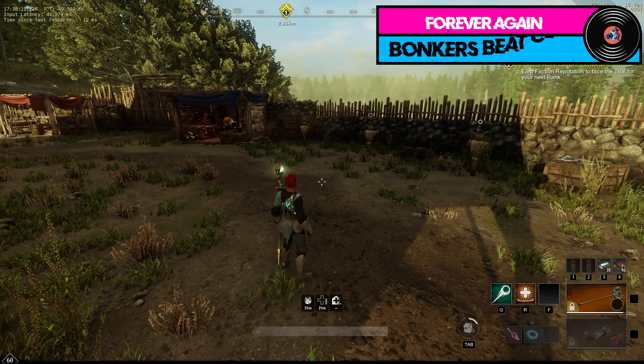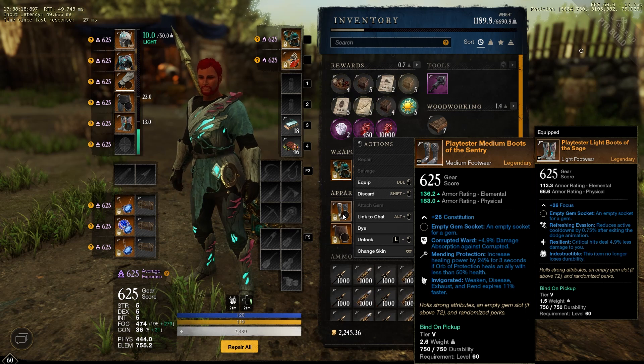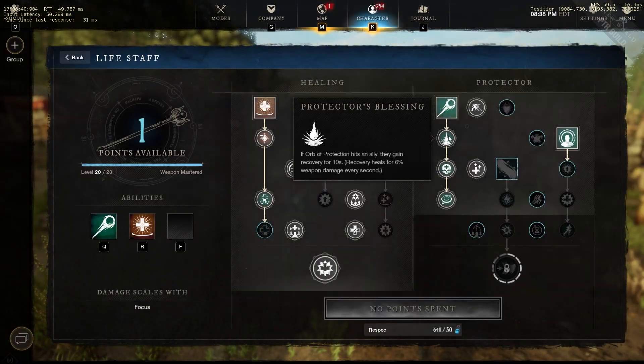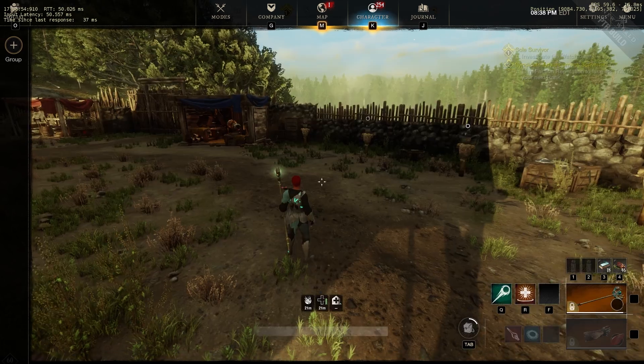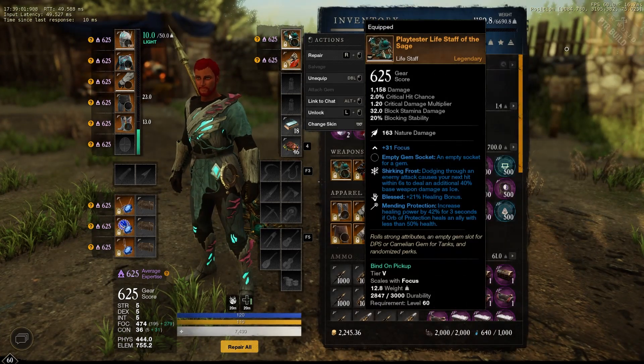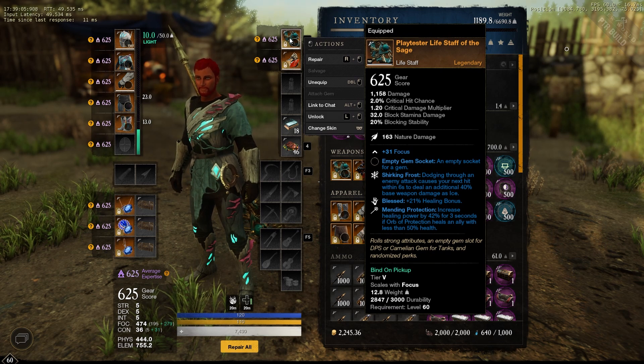Just so everybody's aware of what Mending Protection actually is: it increases your healing power by 24% for three seconds if Orb Protection heals an ally with less than 50% health. This target dummy is my ally — he's always got less than 50% health. Every tick of Orb Protection gives them recovery, and that recovery is also included in the Mending Protection heals. Every time that recovery ticks it refreshes the Mending Protection until they reach 50%. When it's on the life staff it goes from 24% to 42% at 625 gear score, which is absolutely insane.